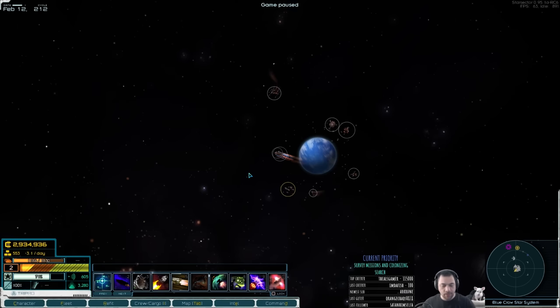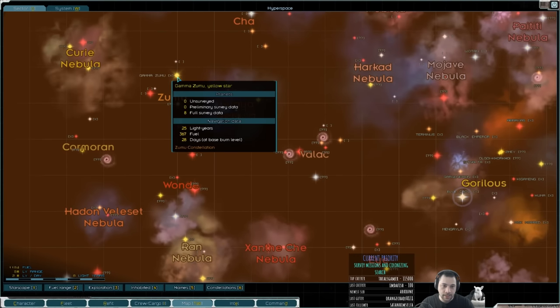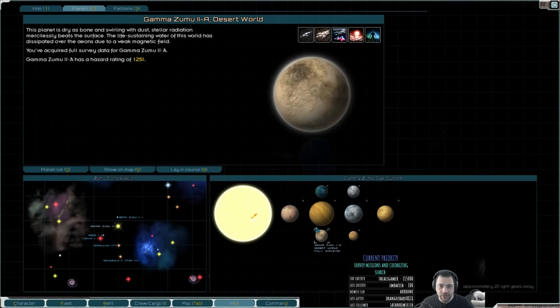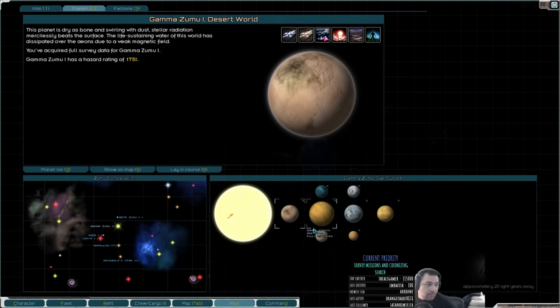So we did find Gamma Zumu, which is a system out here in the Zumu constellation. It has a whole bunch of potentially colonizable worlds. What I did in preparation for this stream was to analyze all of the worlds that I've seen so far, to see if Gamma Zumu is indeed the Goldilocks that I initially thought it was.